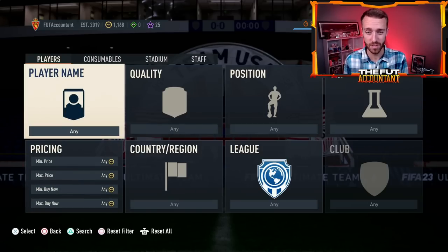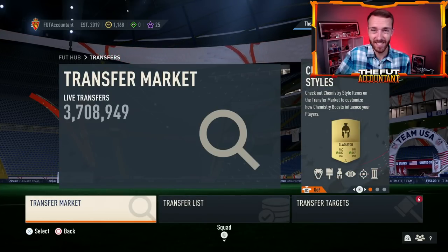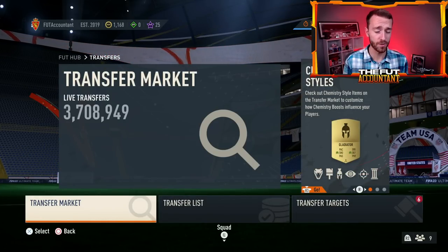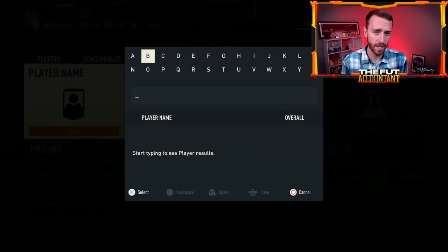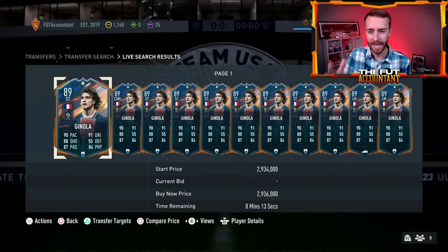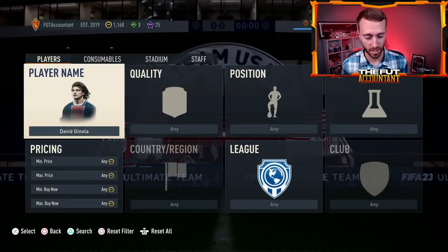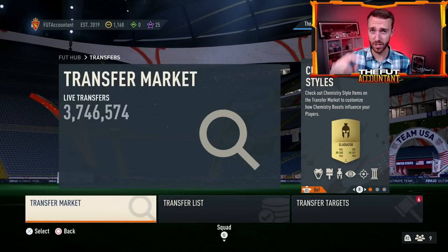Guys like Cruyff, guys like Ronaldinho — whose baby cards were not able to be packed in the first iteration of the icon upgrade because it was max 86 rated. So that would be a draw for an icon pack that EA could potentially drop today. There's no leaks about that — I'm just speculating. If EA wants to release a big pack like that, that's kind of the next step, unless they wanted to re-release another hero or icon pack.